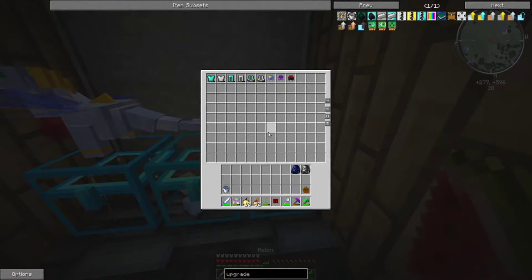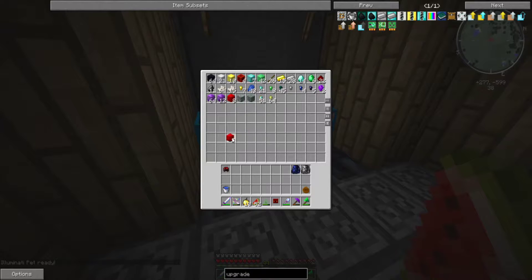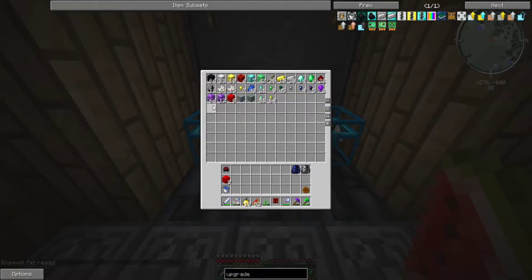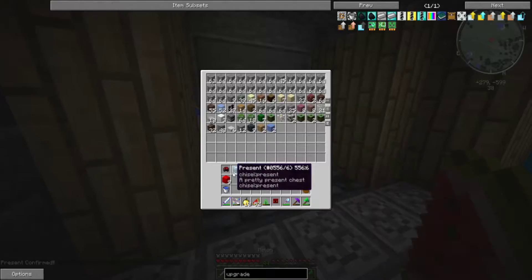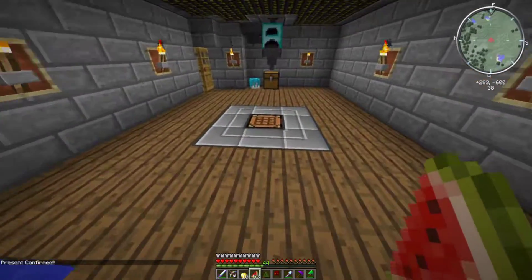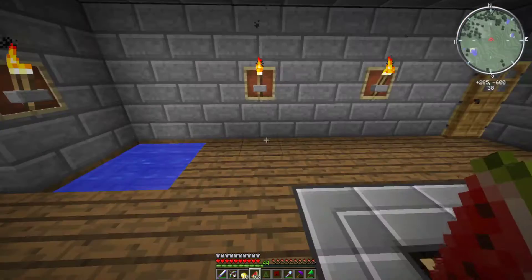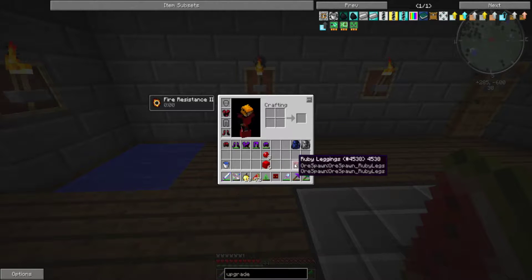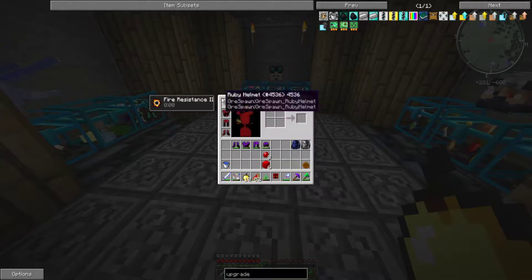Guys, we're going to be making ruby armor today. I already have a ruby helmet, so I just need to make the boots, chest plate, and leggings. As you guys can see, I have a ton of ruby blocks that we got from taking on the one queen tier dungeon. Goodbye amethyst armor, hello ruby armor. We're up in our game.